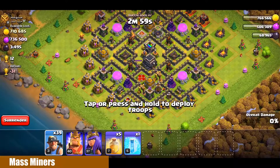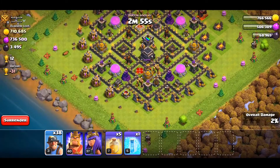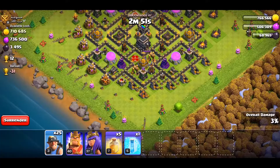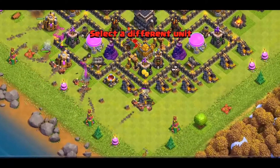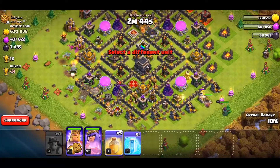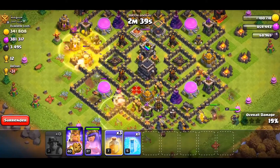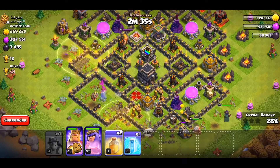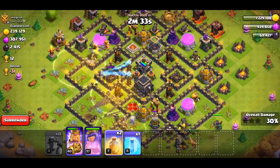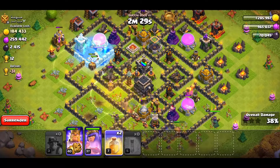Our final strategy is Mass Miners. Miners will go everywhere and all over the place without proper pathing — that's the problem with them. We will deploy our heroes and try to make a funnel, which will make little to no difference at all. You may be wondering why I'm still including this on the list — well, it's a very popular Town Hall 10 farming strategy. And you can see this strategy even struggled to get three stars against a Town Hall base.